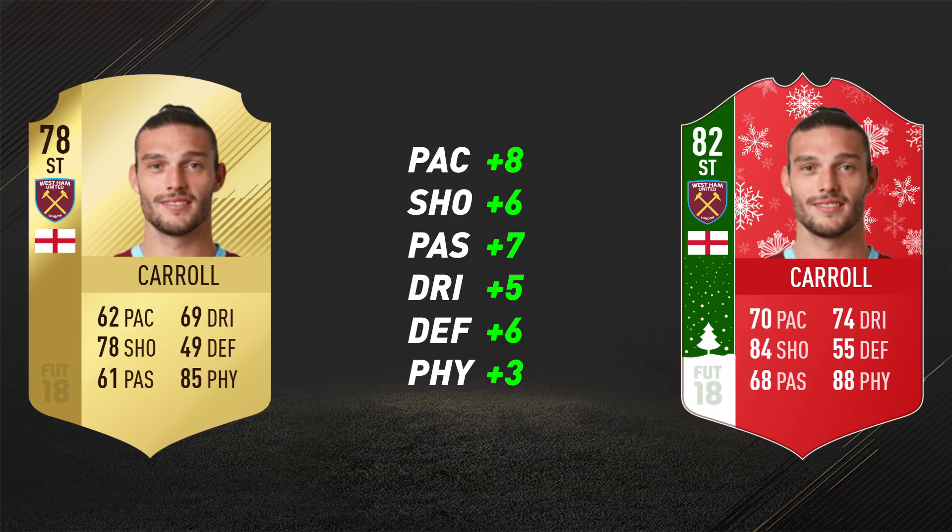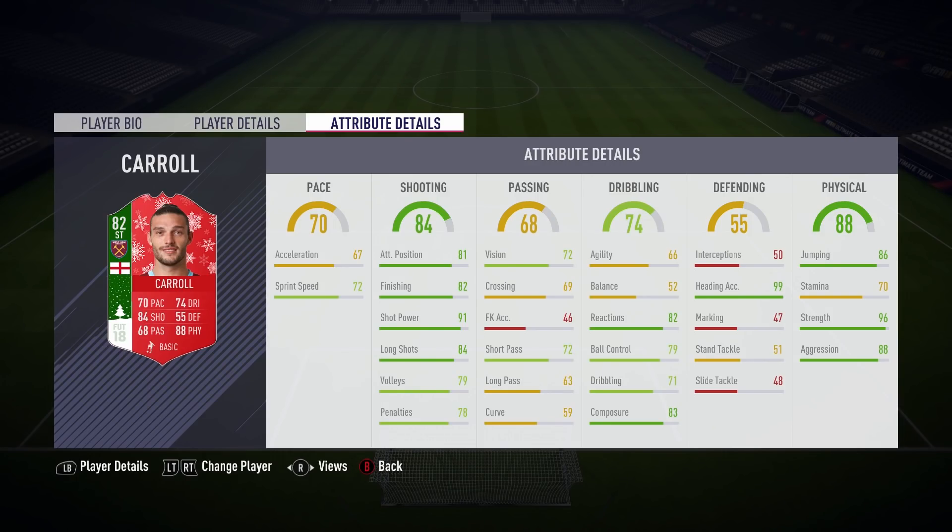Here we are - non-informed versus Footmas Carroll. He received a much needed pace upgrade, though I can tell his pace will still be quite off-putting to some. The dribbling has been boosted by five, which is alright, and the shooting has been put up by six, bringing him up to 84 shooting - pretty awesome especially for a free card. His physical stats got upgraded a little too, bringing his overall physical rating to a huge 88.